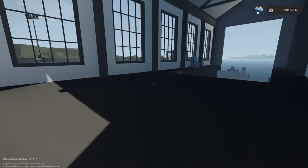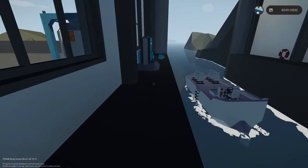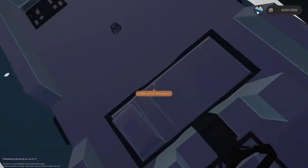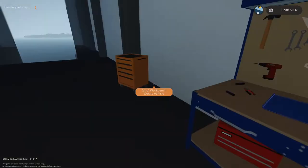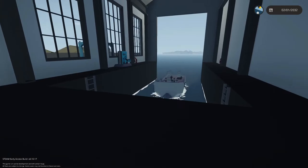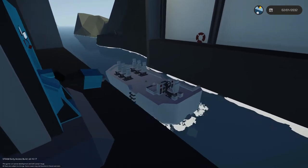Since we've connected everything, let's do a floating test and see if it needs extra weights. The back is still pretty high in the water so I'll add a few more weight blocks far in the back. Let's test it again — it's way more heavy on the back, but when it's laying still in the water it's actually perfect.